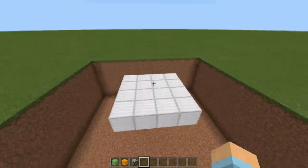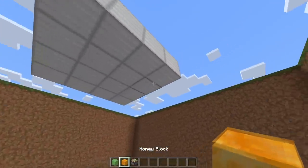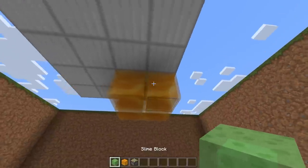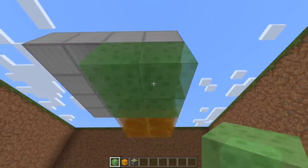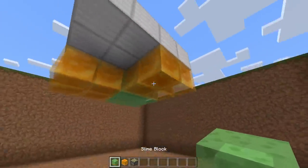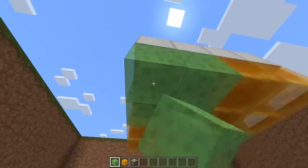After you've done that, come underneath these blocks here and have four honey blocks. Next to those four, you need four slime blocks. Next to these four slime blocks, you need four honey. And next to these, you need four slime like that.